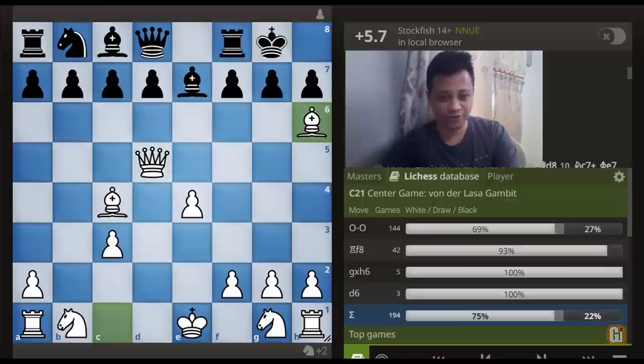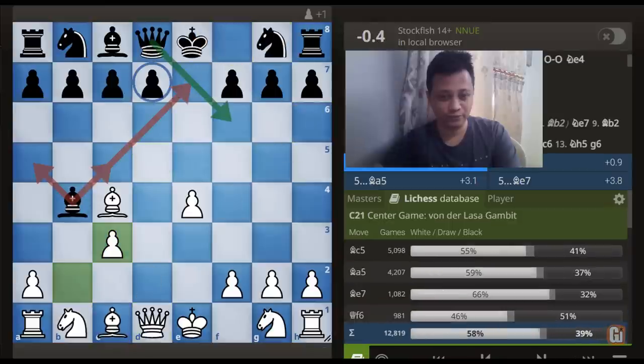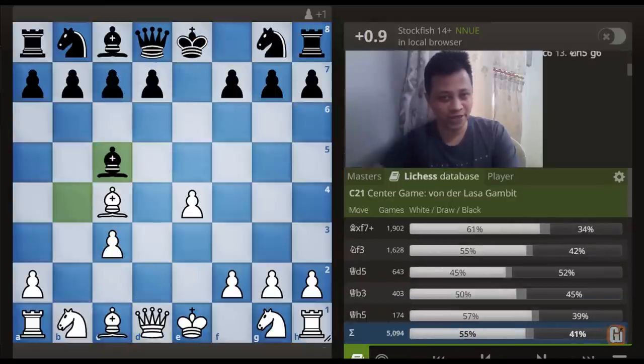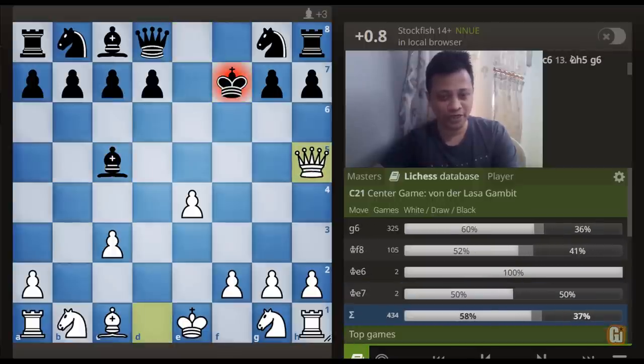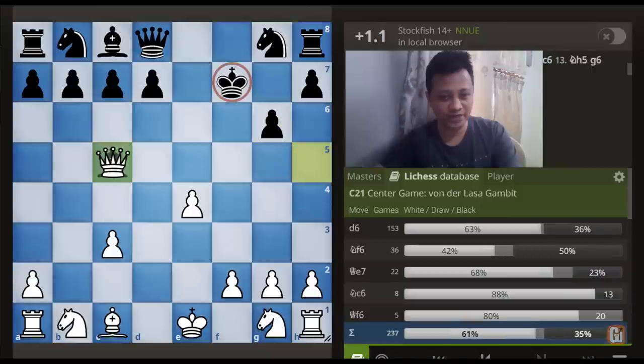What about Bishop to c5? I think you already see what we are up to: Bishop takes f7, King takes f7, Queen check, g6, and Queen captures c5. Again and again we have the scenario where Black's King has been misplaced. White is getting his material back and practically speaking it is only White who is having all the fun in this line.